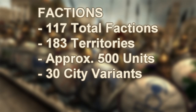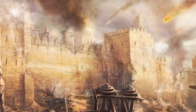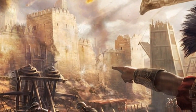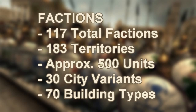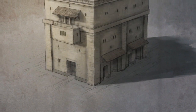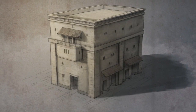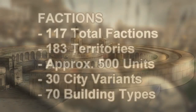If you have a particular interest in one of those factions, they may include some units that you've read about in history books, which is interesting. There's going to be 30 different city variants, which I assume means cultural styles — so you'll have Northern African Carthaginian building types, Roman building types, even Celtic tribes and different building types to immerse you in their culture. They also mentioned 70 kinds of buildings in Rome Total War 2, though it's unclear whether that means stylistic differences or 70 buildings that affect your stats and recruitment differently — we'll have to wait for more information.